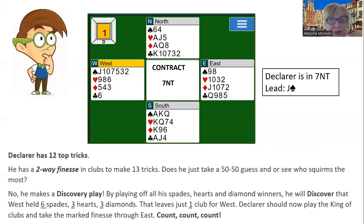How does that work? By playing off all of his spades — his three spades — and then all of his hearts and all of his diamond winners, he will discover that West held six spades, three hearts, and three diamonds. That leaves just one club for West. So now declarer should play the king of clubs and take the marked finesse — the club finesse — through East.